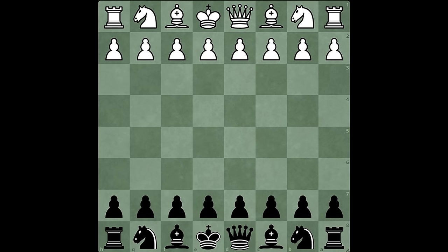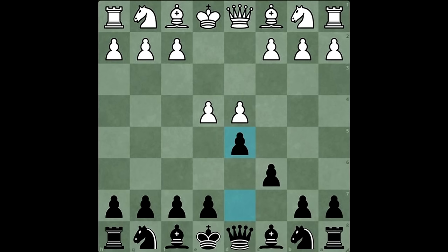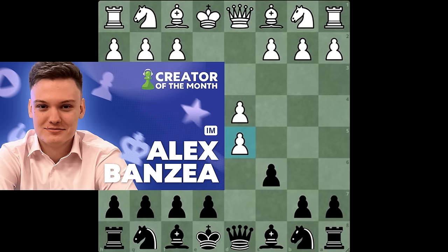The next game is just as instructive, if not more. E4 C6, D4 D5 is the Caro-Kann defense. But in this position, instead of the advance E5 and all the ideas surrounding the D4 square, the 1800 on the white pieces went for pawn takes pawn — the exchange variation of the Caro-Kann defense. A totally legit way to play. White's only problem was that on the black pieces was my favorite YouTuber, a 2400-plus international master, who knows exactly what to do in these exchange Caro-Kann structures.